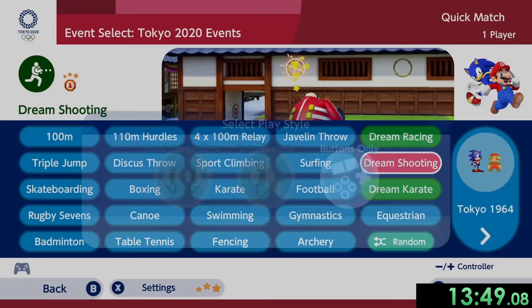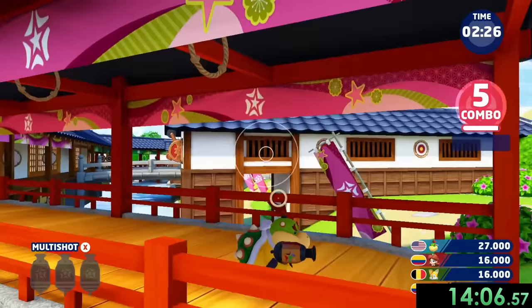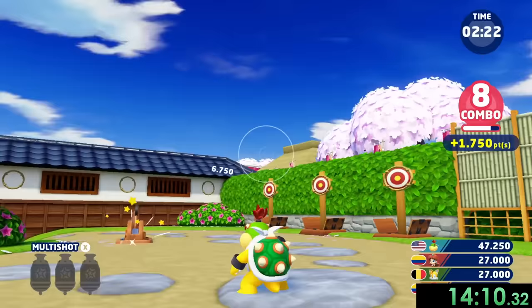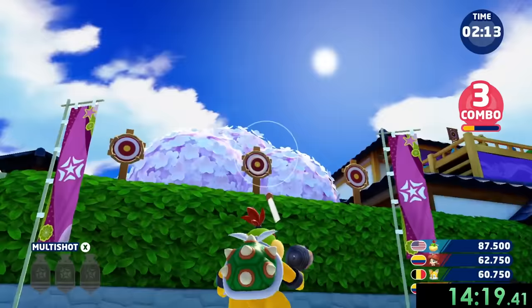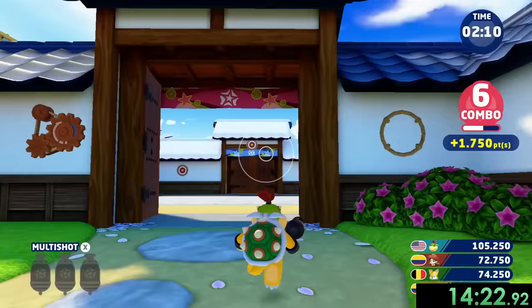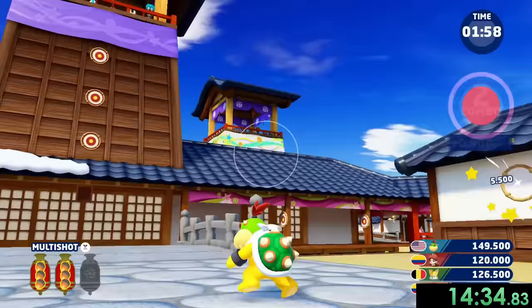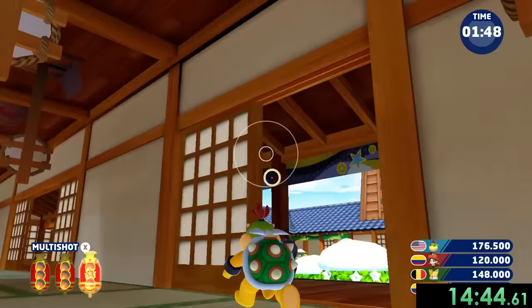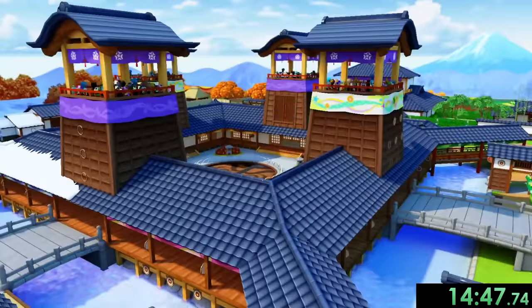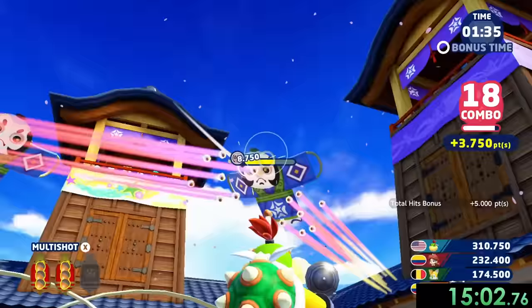Now something else that's not going to be a competition is dream shooting, and I'm going to choose Bowser Jr. This one is pretty easy — all we really have to do is hit all of our targets and make sure we get them in a combo. I'm going to keep hitting them as fast as possible. I already have a predefined route: get those ones on that side, come over here, hit these ones and also hit that switch. You just get the targets — it's not the hardest thing in the world. Around this time we're going to want to get closer to the center, get some multi shots, because this is when the fun part comes out and we get all these guys who give us extra points, especially if we can shoot them multiple times and finish them off with our multi shots.